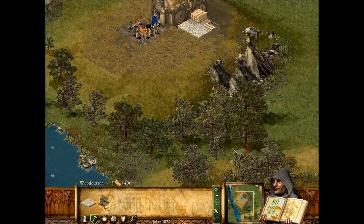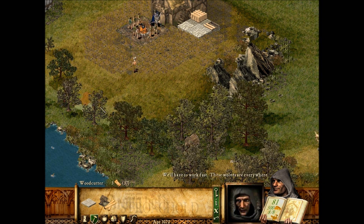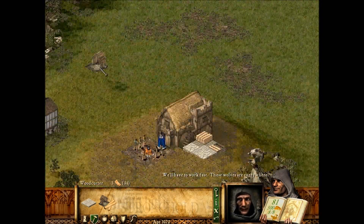Let's first just get some woodcutters to start — put some woodcutters. A message from your scribe: we'll have to work fast! These wolves are everywhere!